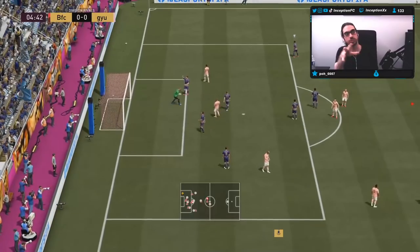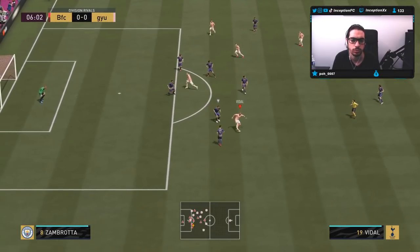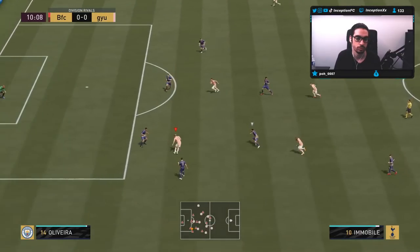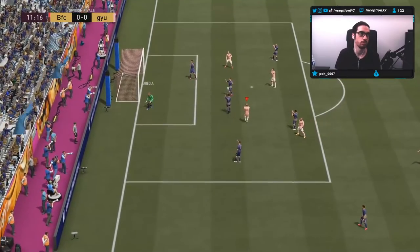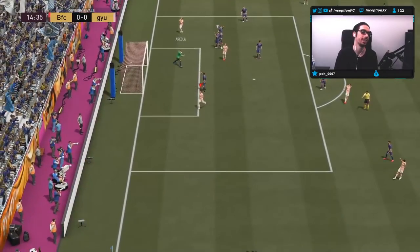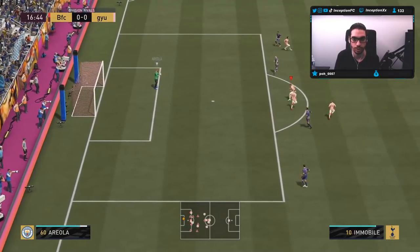I try to get the finesse shot angle right there. When it's like physical-oriented strikers, it'd be nice if they gave them the finesse shot traits to kind of work with. In that situation right there, he does get in behind but he doesn't do the adjustment to the bottom there, because that run that he continued to make didn't really make much sense. I tried to get the near-post angle on Immobile — nothing doing there. I tried to get the far angle — that didn't really work out either. I tried to work the finesse shot angle there too — nothing given as well.